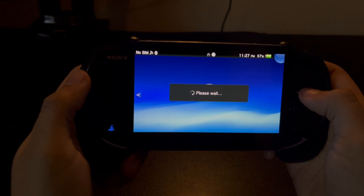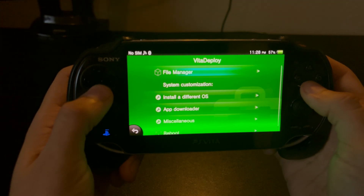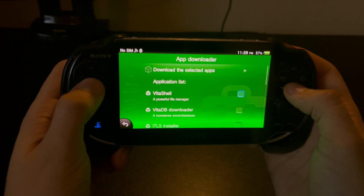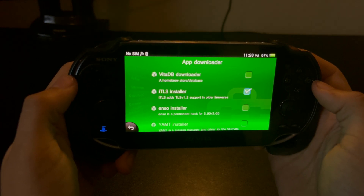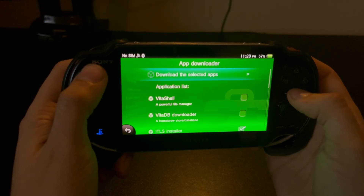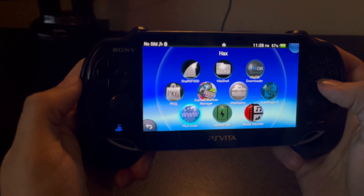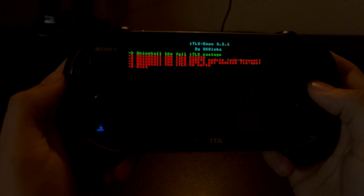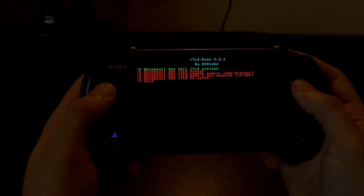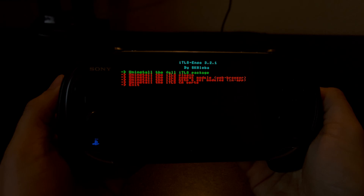Now exit and go into Vita Deploy. Scroll down to App Downloader, check the box for ITLS Installer, and scroll back up to download it. Now exit and go back into the new app you just downloaded. From here, you're going to want to install the full ITLS package at the very top. I'm not going to install it since I already have it, but this will take no longer than a few seconds.